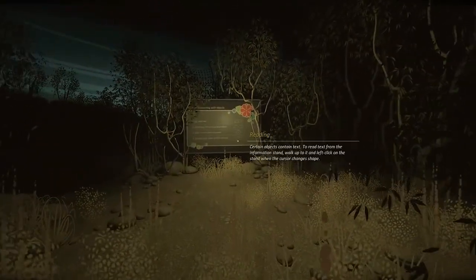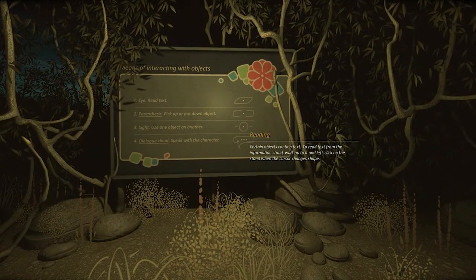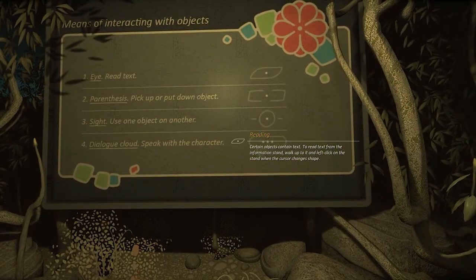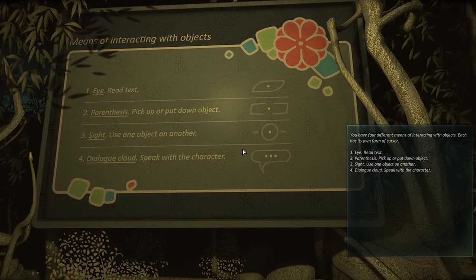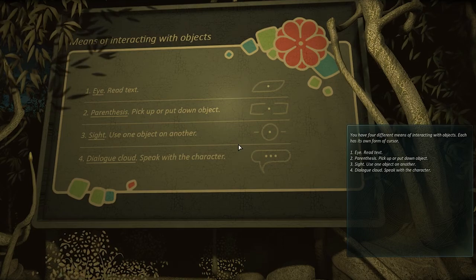I don't like that they tell me to crouch. Certain objects contain text. To read text from the information stand, walk up to it and left click on the stand when the cursor changes shape. Pick up or put down object. Use one object on another. Dialog cloud — speak with the character.